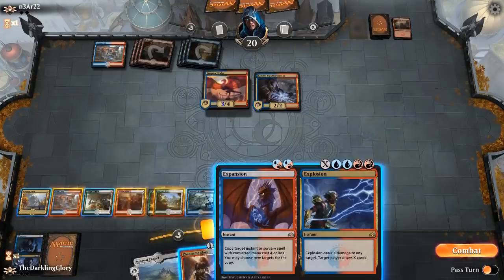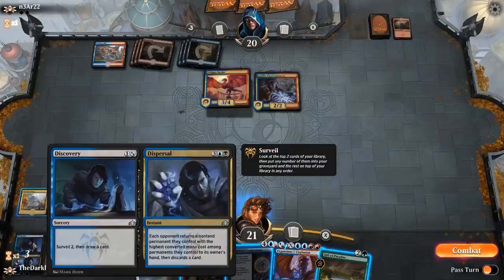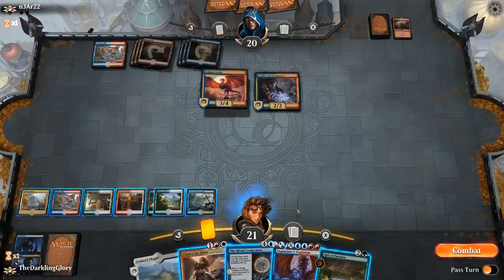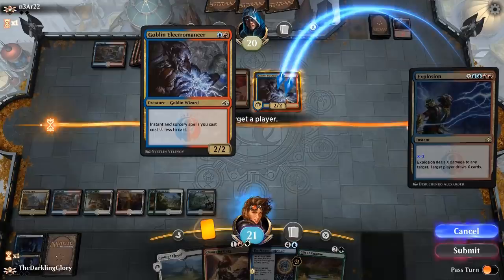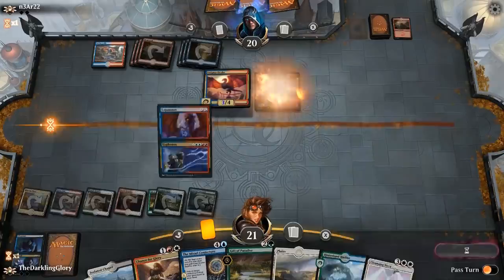I already counted — I can go up to seven. I could Expansion for three. The more greedy play is to Mirari Conjecture for Discovery, just continue looking for stuff. I could Gift of Paradise and attempt to Expansion for five next turn, killing the Enigma Drake. I'm going to cast this — had to check. Target player, myself. Let's hope they don't have a counter. If they had a counter we're pretty dead anyway. Those draws were not excellent, but that's fine. Darklight Phoenix is fine. Opponent's not even dealing that much damage here, honestly.